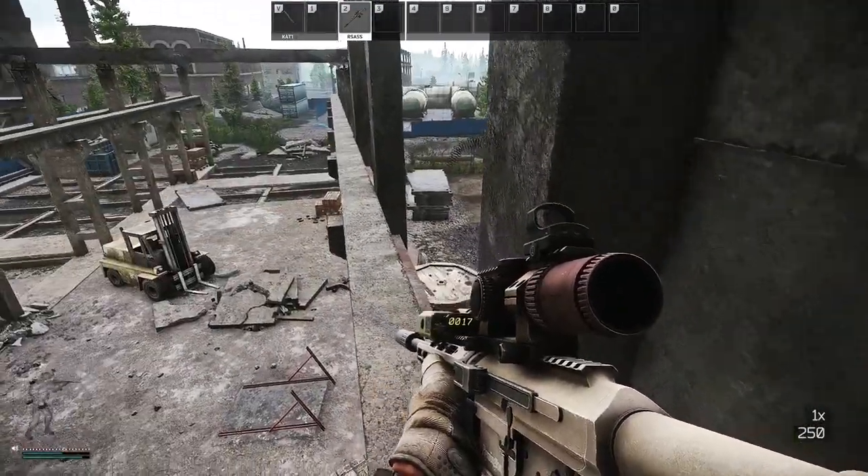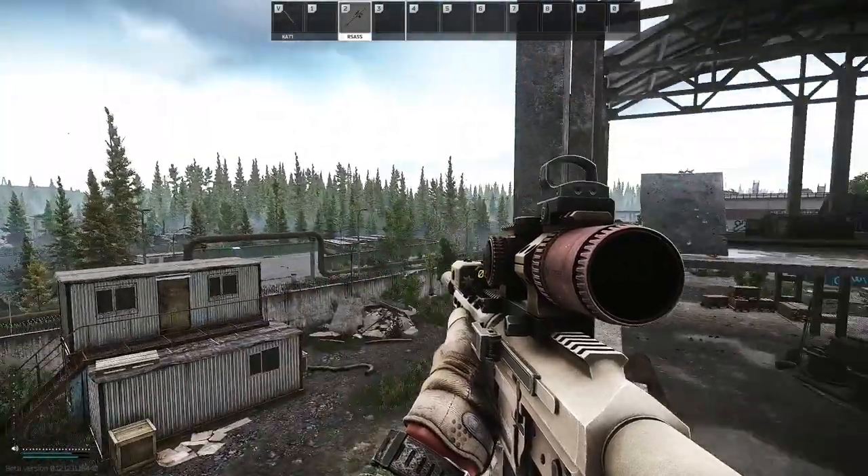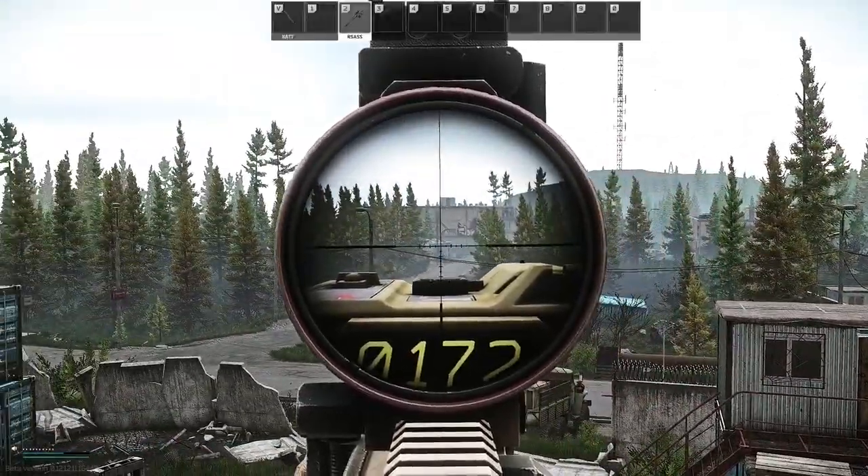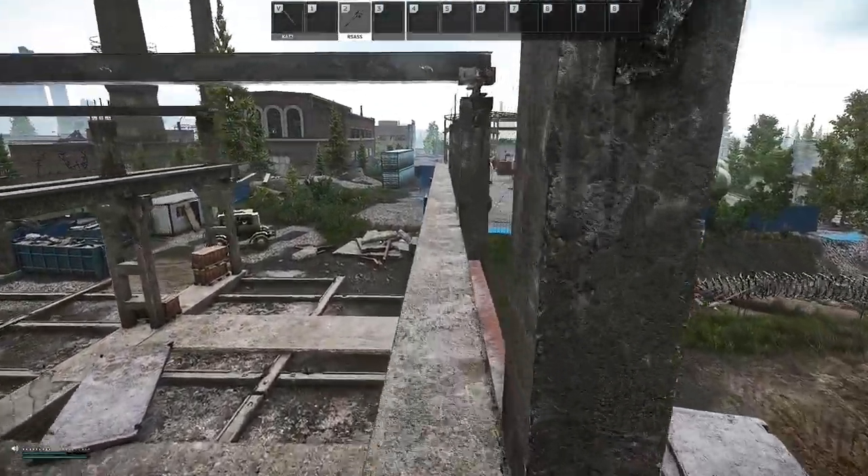If you want to go crazy, you can walk on this beam. From here you will have a view of both dorms and their surroundings. Since this spot is super exposed, I would only go there when I hear a fight outside the dorms.